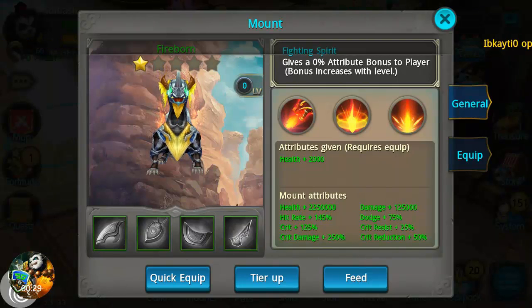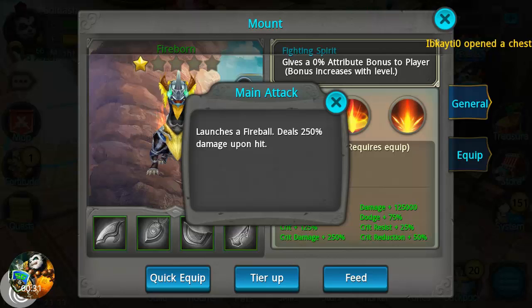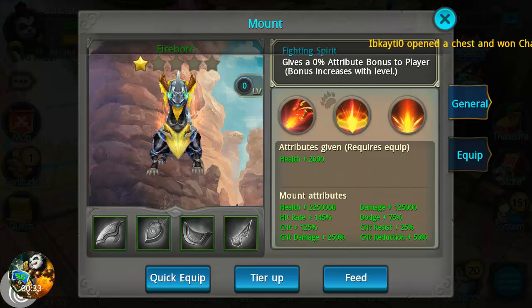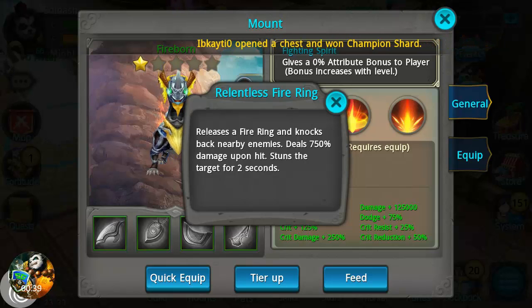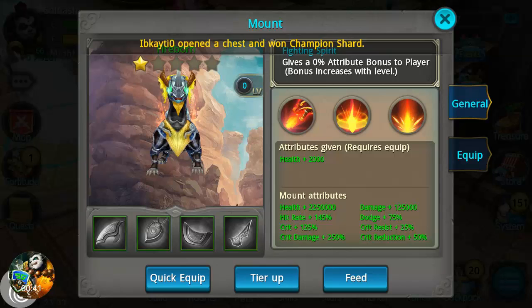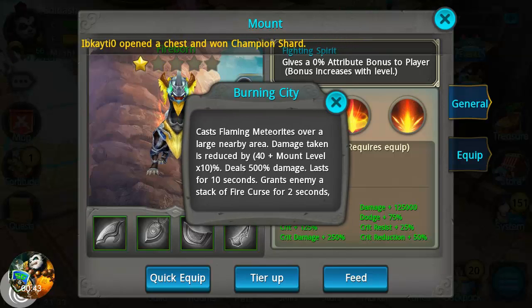Let's take a look at his attributes real quick. It gives a zero percent tribute bonus. Main attack launches a fireball that deals 250% damage. His second attack releases a fire ring and knocks back nearby enemies, dealing 750% damage upon hit and stunning a target for two seconds.